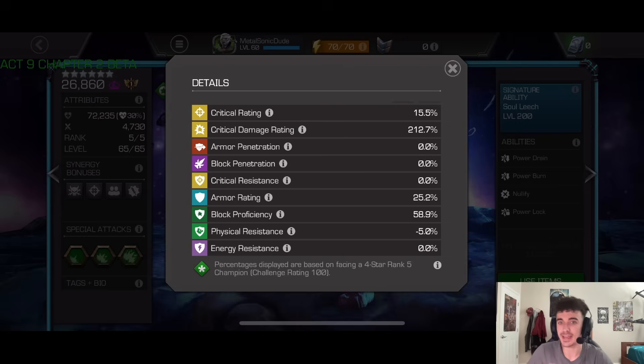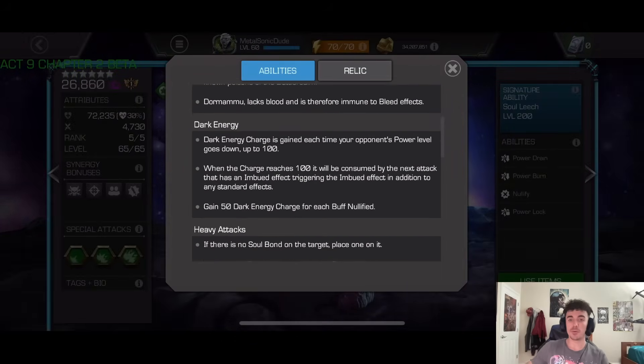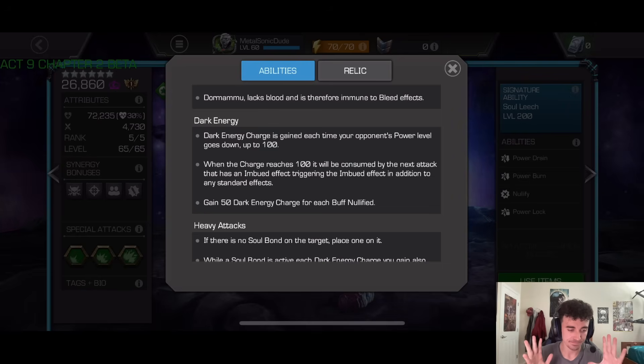Champions of this rank and rarity should be in the mid-to-high 60s or even low 70s for block proficiency. For a big bulky guy like Dormammu you'd expect 64–65%, where parries and block baits aren't going to cost you health. It also doesn't help that Dormammu has negative physical resistance, which adds to the damage you take on block. Now, I understand why they didn't give him insane damage and insane utility, but there is a certain acceptable damage level when you have good utility, and Dormammu really doesn't have that.